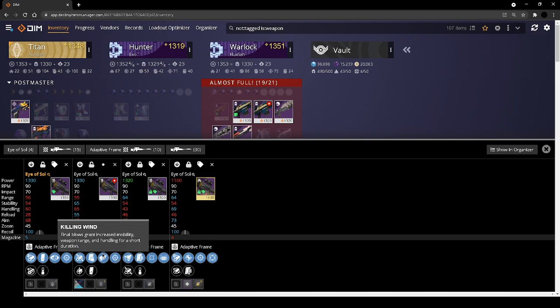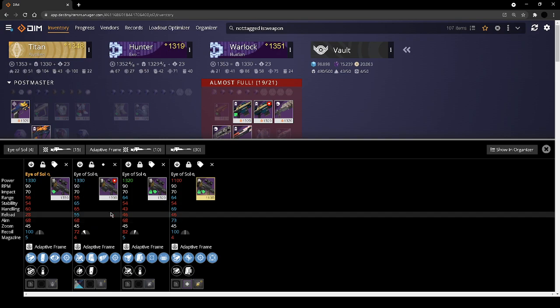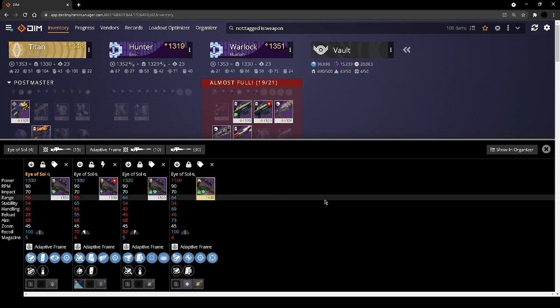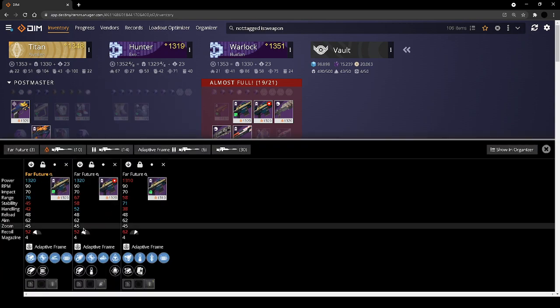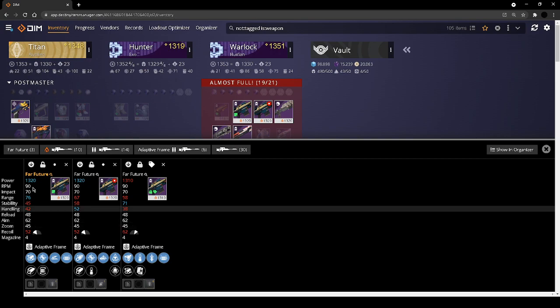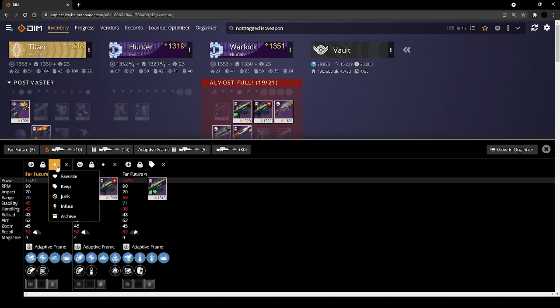For killing wind — one can make the argument this is a god roll because it gives you increased stickiness on kills, but you have to remember that's a kill perk — you have to get a kill first with the sniper. I will not pretend I am incredible at sniping, so for me I don't care — I'm going to infuse it. For Far Future — quick draw opening shot is your bread and butter for snipers, and slash opening shot is probably S-tier for snipers. For me, I don't care — I'm going to junk it.